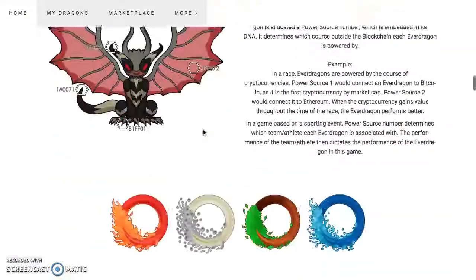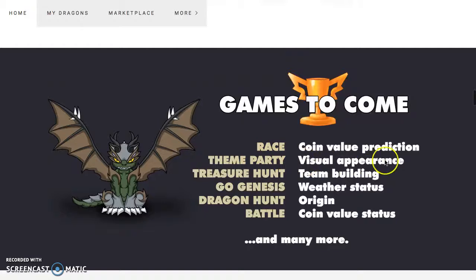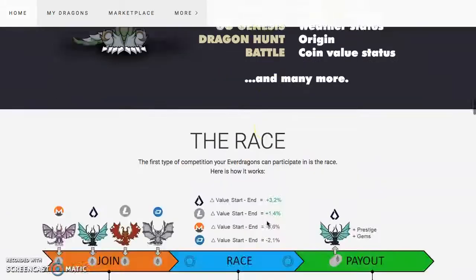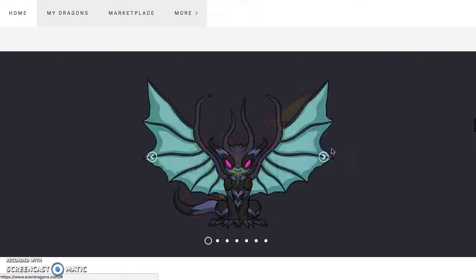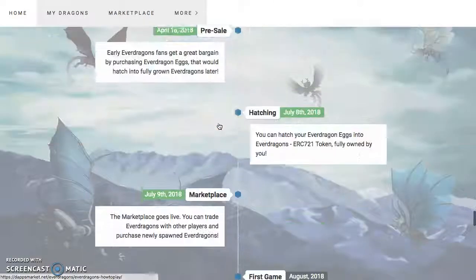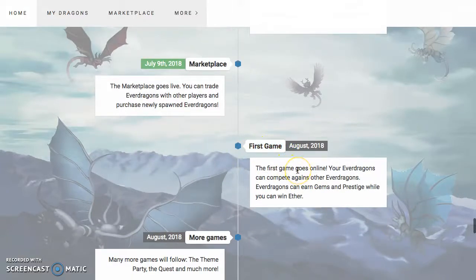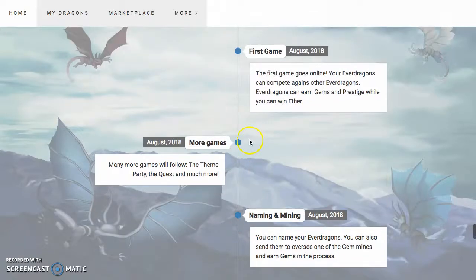I'm excited for the first game to come out. I think the race will be between the dragons. Games to come: coin value prediction, race theme, party, visual appearance, treasure hunt, team building, go Genesis, weather status, dragon hunt origin, and then a battle. You can go into the Discord and talk directly to the team if you have any ideas. Coin value status and many more — the race looks cool.